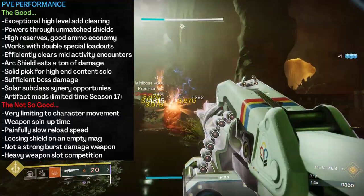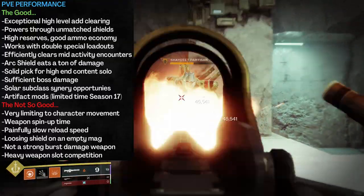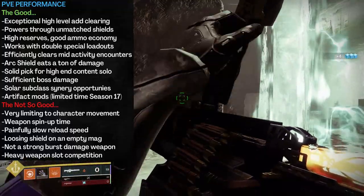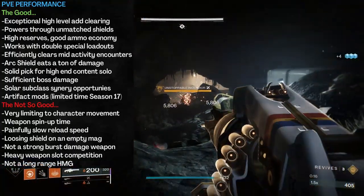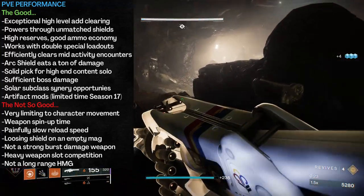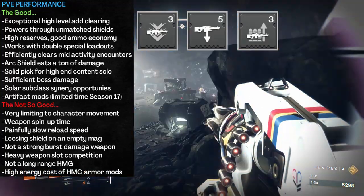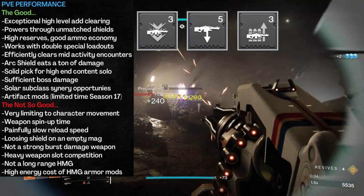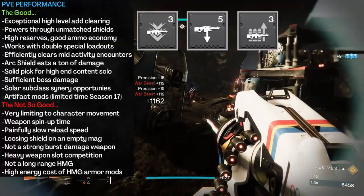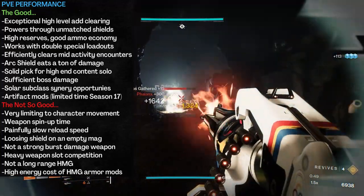Air Apparent also faces stiff competition in the heavy category — Gjallarhorn, Storm Chaser, Sleeper, Lament, even Xenophage. The physical range isn't great either; some heavy machine guns can practically double as a sniper rifle, but this isn't one of them due to the lack of a zoom multiplier since you don't aim down sights. And if you want to use it as a full-time primary and keep ammo efficiency high, it'll cost you in mod slots and armor energy — Machine Gun Finder, Scavenger, and Reserves mods all have a pretty hefty energy cost.